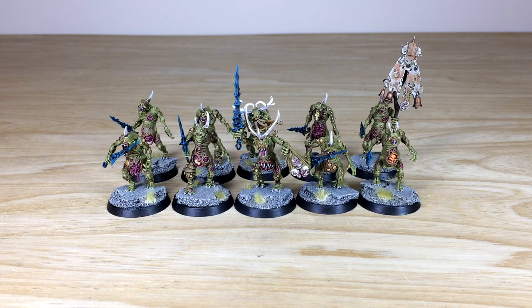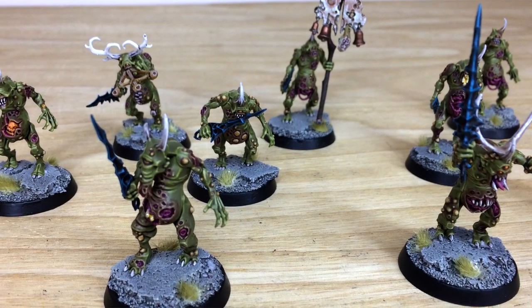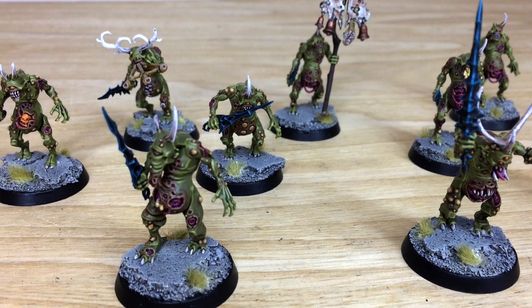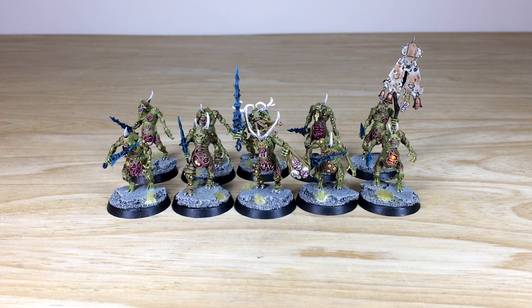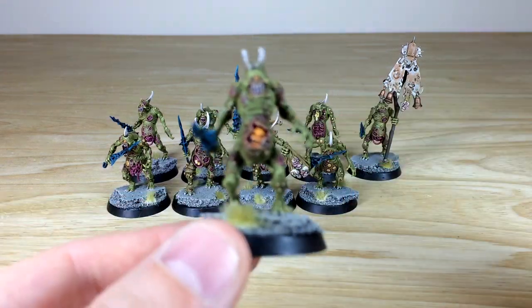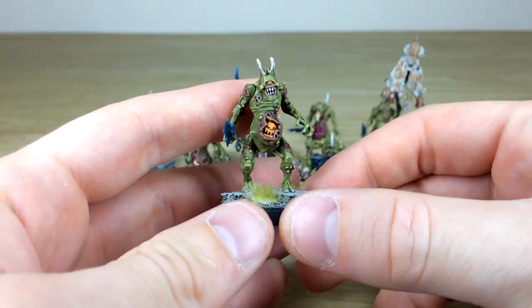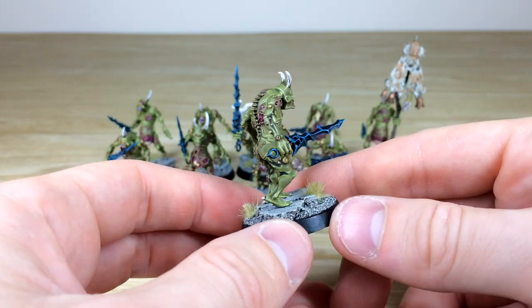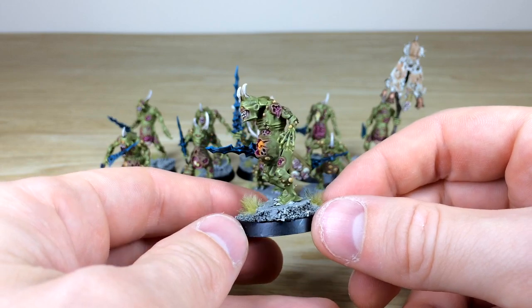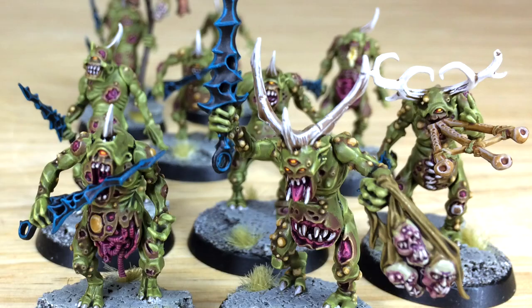Let's dive in and have a look at these awesome Plague Bearers, painted by Nick, one of the artists here at Siege. Really cool, very iconic models — they sum up Nurgle and daemons very quickly. Obviously very putrid with their guts and bits hanging out, very typical of Nurgle models. Nick's done loads of highlighting work on the skin, muscular structure, pus, sore areas, little spots and pustules all over the skin.